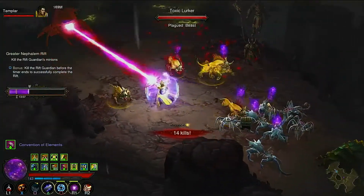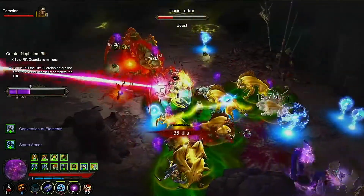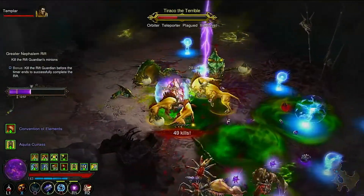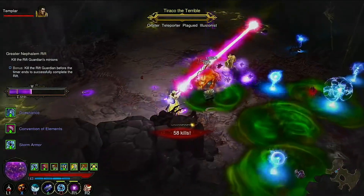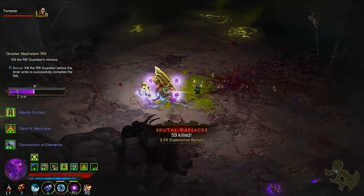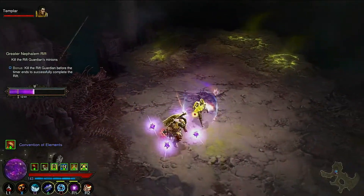I can't change my moves right now — I'm in a greater rift. Kind of gone quiet here just because there's a lot of enemies. But as you've seen, with the bubble spec, we haven't had our bubble go away yet, which is really the goal.